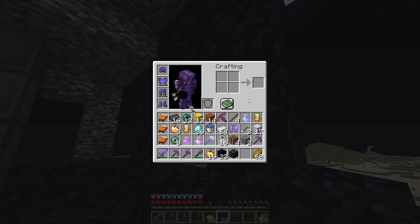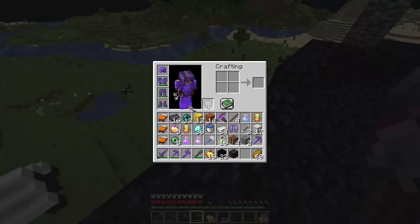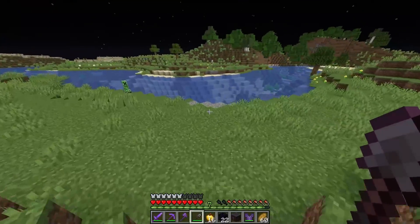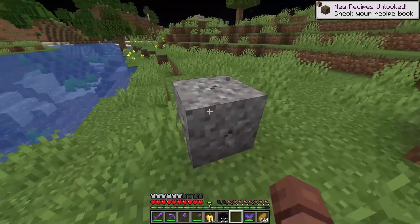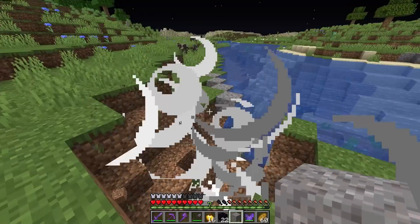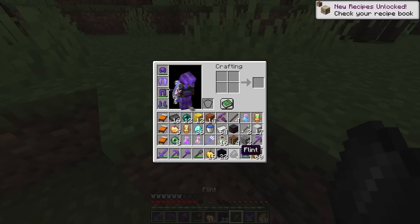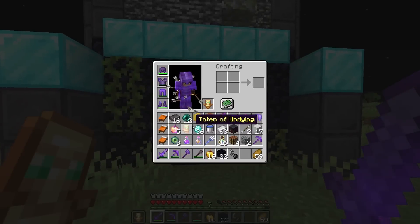I don't have a flint and steel — I need gravel. I see gravel and I have acquired it. Now I just need to get flint from this. Mr. Creeper, I'm sorry, but if you blow up right there... You didn't blow up a single piece of gravel, are you serious? Whatever — give me flint. There we go, perfect. Now let's head into the nether and see if we can get ourselves a couple more blaze rods.